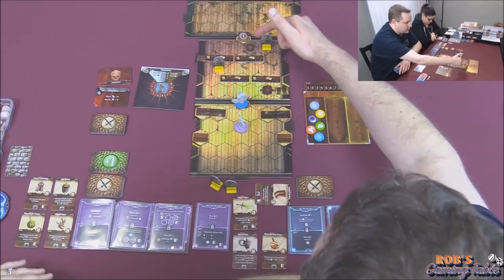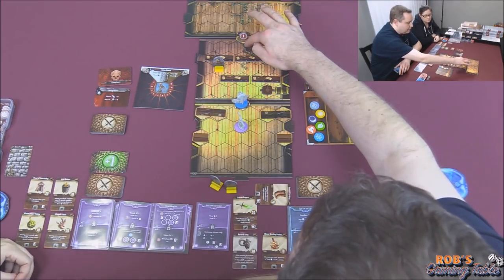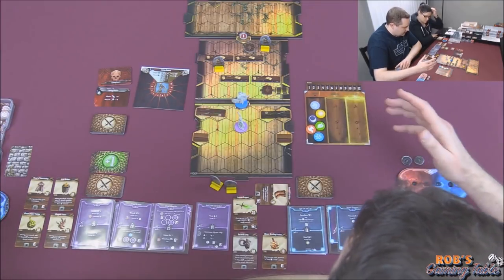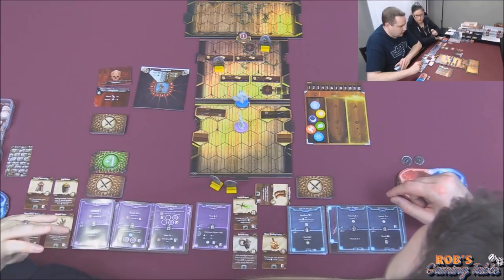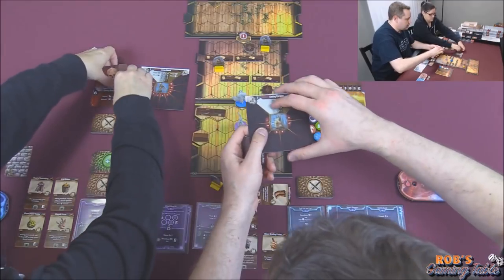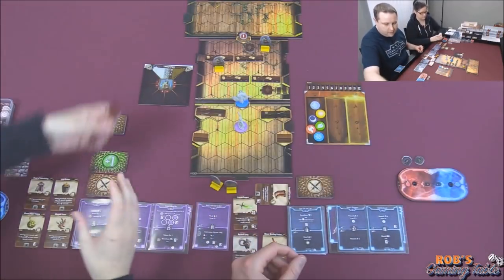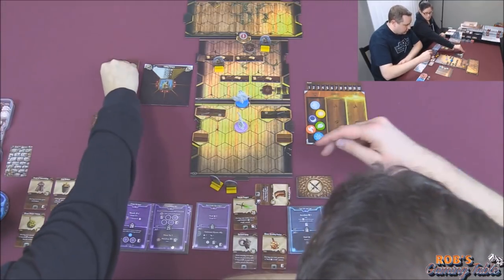Behind the first elite living corpse is two more rows of bookshelves taking up four hexes. There's a loop around that into another elite living corpse and a trap behind him before we can get to the door for the back room. We have no elements. We need the cards for these guys — no living bones in this room.